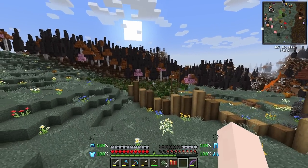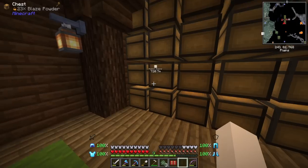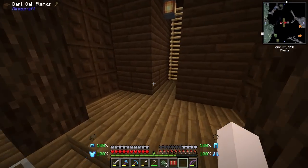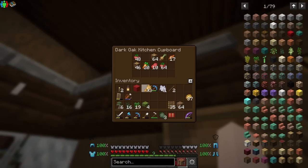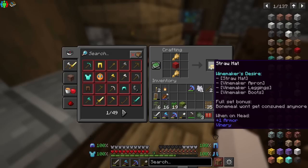We did all of those small little projects on stream. Now I want to make a little straw hat for myself, because I'm pretty sure that if I equip a straw hat, whenever I use bone meal, the bone meal won't be consumed — so I can just infinitely use bone meal, which would be so cool. So I need a little bit of wheat. If I place two pieces of wheat and one red wool, we'll get ourselves a straw hat.